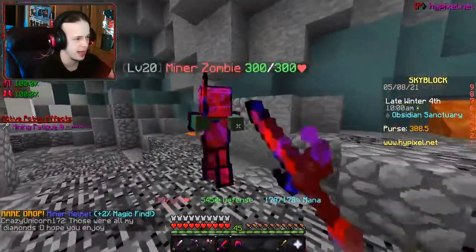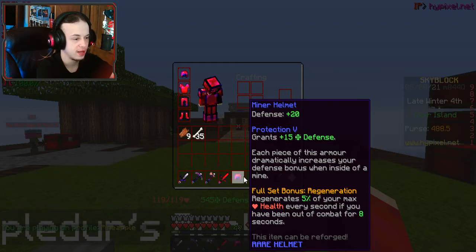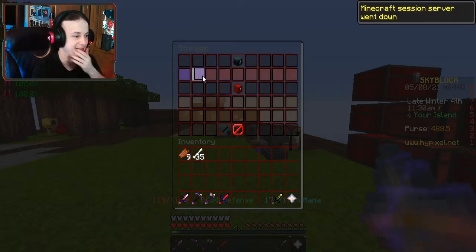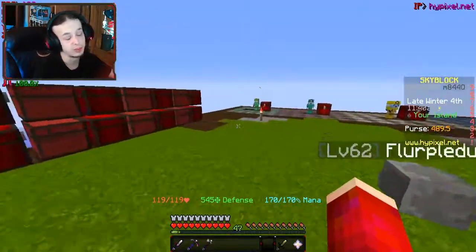I found a Miner Helmet. Let me go ahead and take a look at it. Each piece of this armor dramatically increases your defense bonus when inside of a mine. Plus, the full set regenerates 5% of your maximum health every second if you have been out of combat for 8 seconds. That is definitely a set I would like to collect. I don't know what I'm gonna do with this diamond sword — it's good, but it's not quite as good as my golem sword damage-wise.